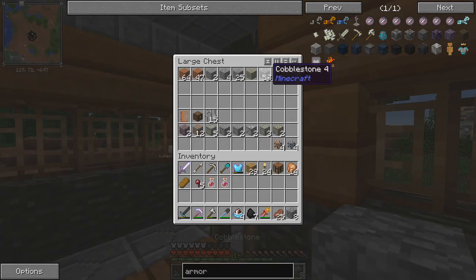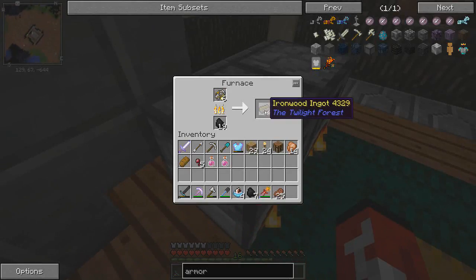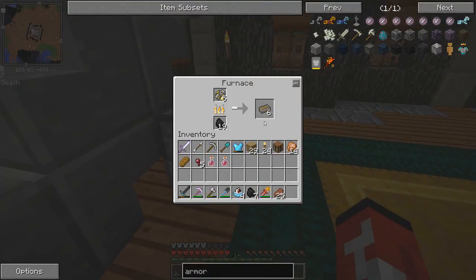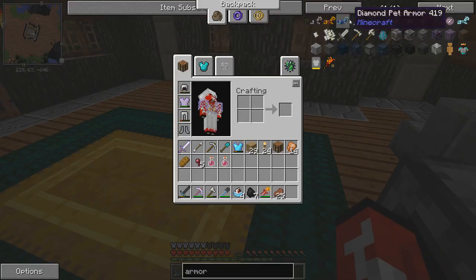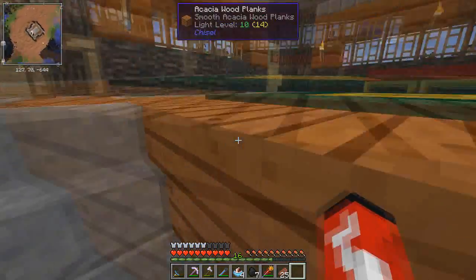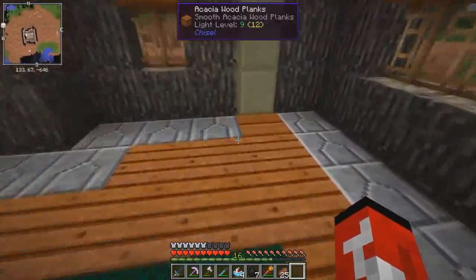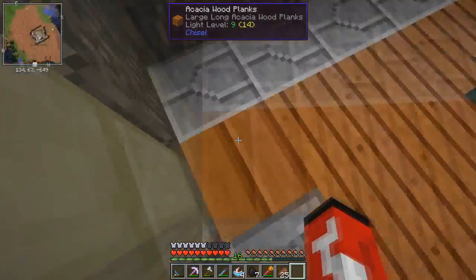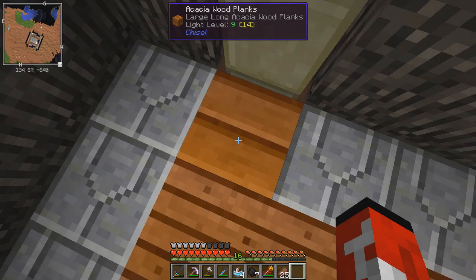I need to make a chest for all those enchantment books. Let's just smelt - eight of those. Okay, so we do get two. Wait, is it two? Yeah, two. So we need to make slabs, and then we need more iron. I need to make a better furnace area. Why is this like this? These blocks are completely different from the other ones.